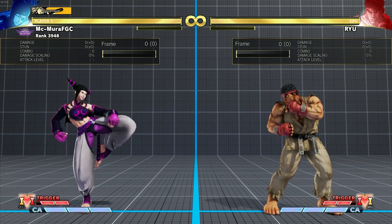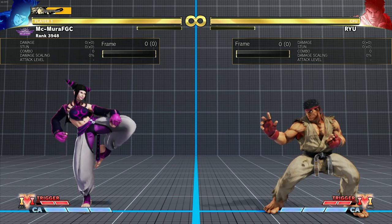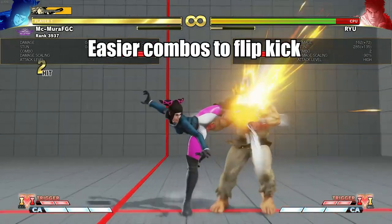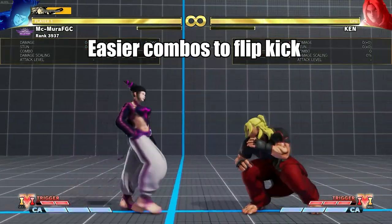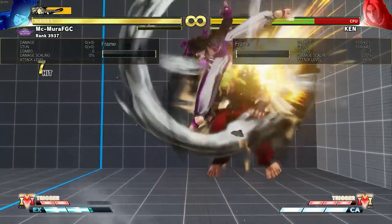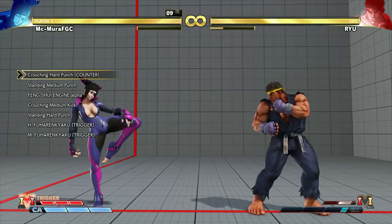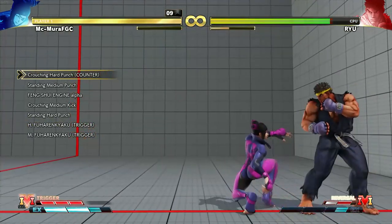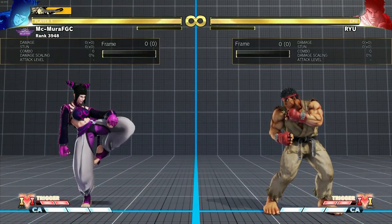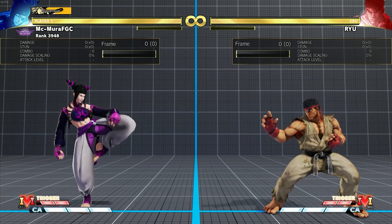Speaking of damage, her flip kicks are now much easier to combo into — you can get the heavy or EX version from her standing heavy punch, significantly increasing her combo damage. On that note, her EX flip kick is now projectile invincible from frame 1, making her much better versus fireball characters.